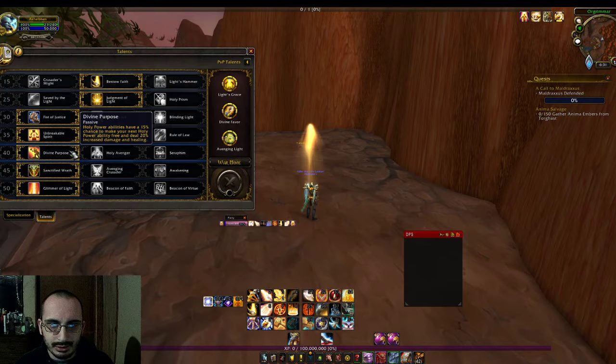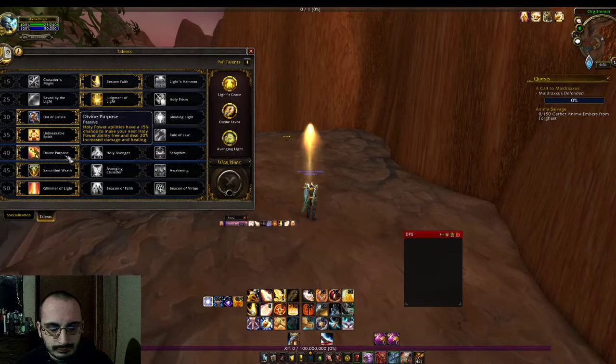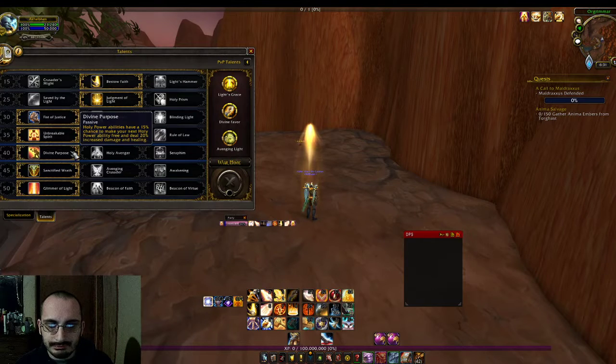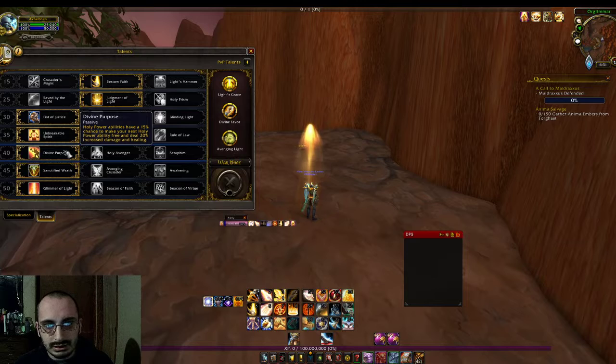For level 40, I chose Divine Purpose — holy power abilities have a 15% chance to make the next holy power ability free and deal 20% increased damage and healing. I find that procs a lot, and in my personal view that extra proc chance is more than worth it. There's also Holy Avenger, where holy power generation is tripled for 20 seconds, but I just prefer Divine Purpose.